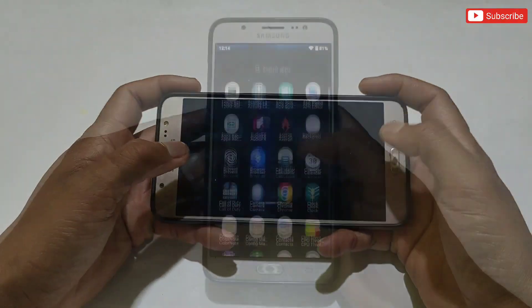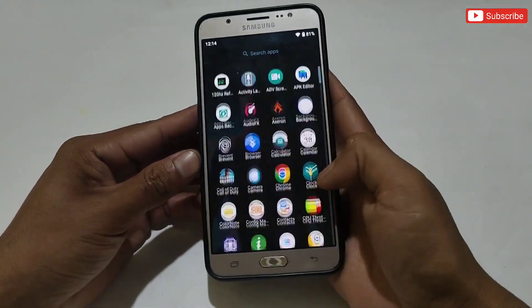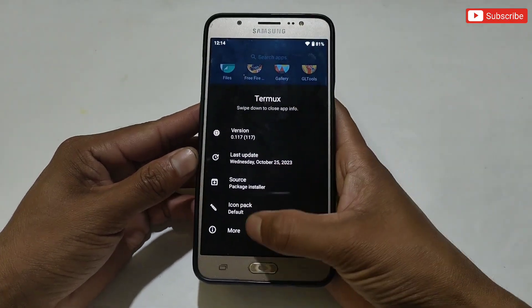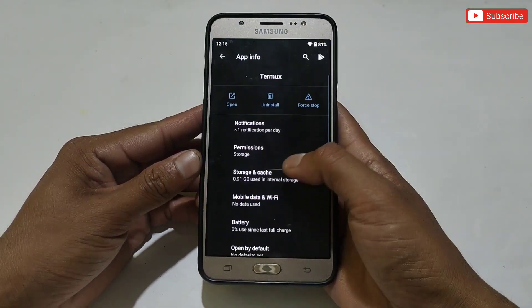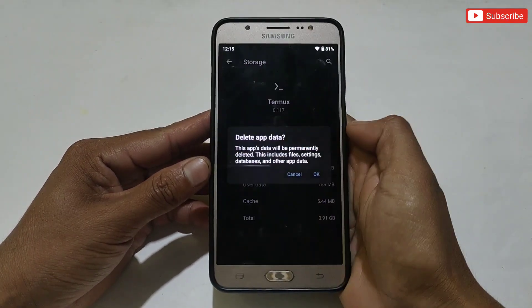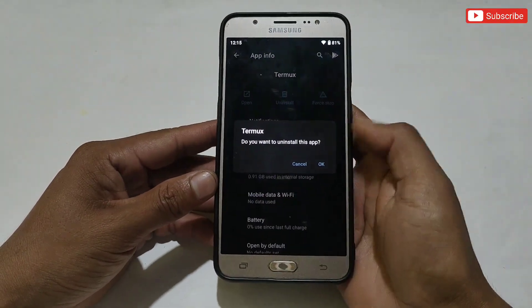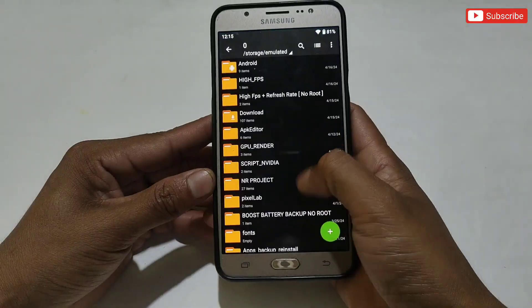Now let me show you how to remove the file from your phone in case it does not work. If you want to remove it, first clear the data of the Termux app, then you can delete or uninstall the app. After uninstalling, also delete the Termux script file from internal storage.